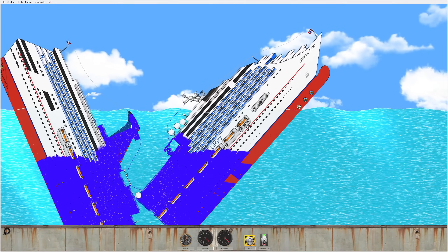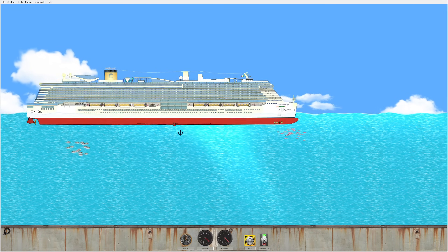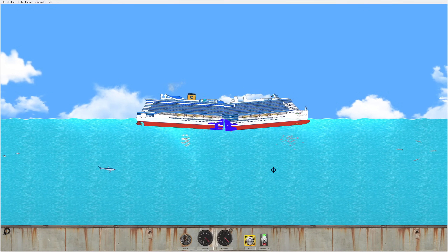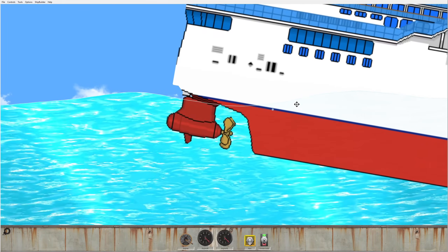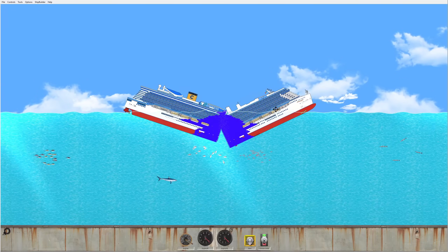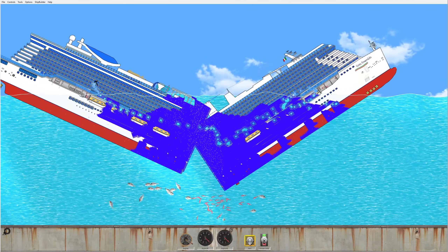Let's see which section ends up sinking first. I'm definitely not choosing this ship. This thing looks big and chunky — I like it. Here we go — perfect. Oh god, this thing's doing the same thing except faster. Full speed on the engines — is that a reverse engine? We haven't found a single ship that can float with an entire cut through the middle.